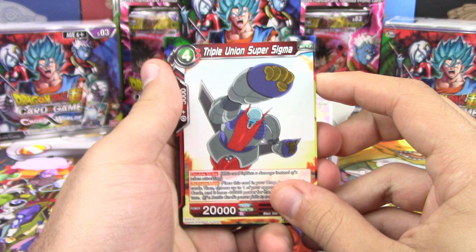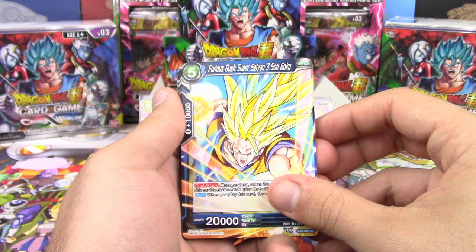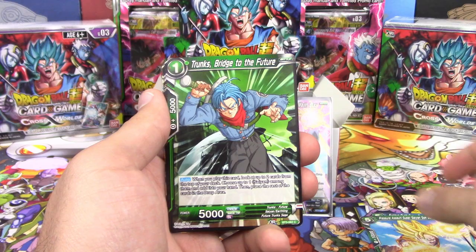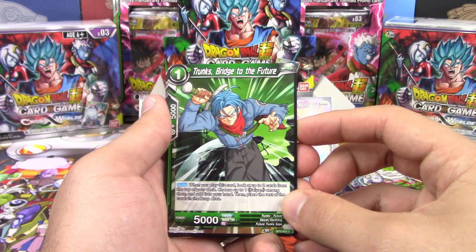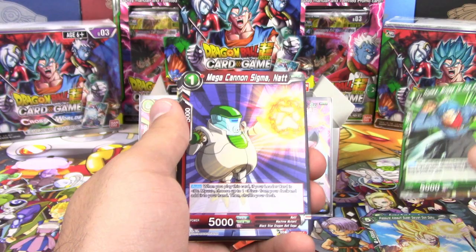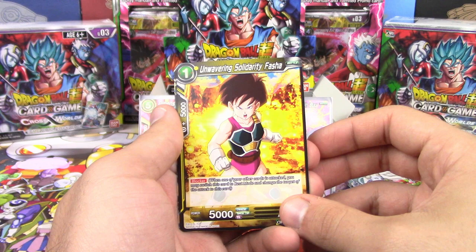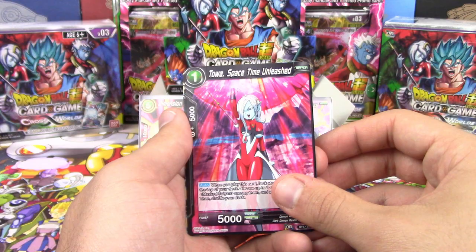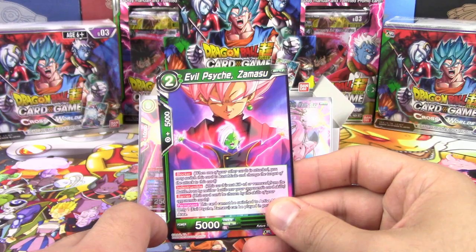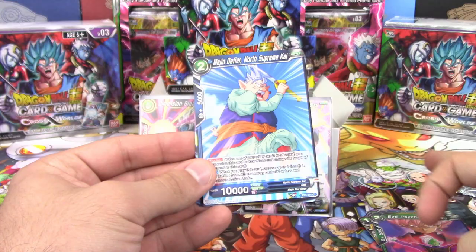Alright — I almost did the Pokemon thing again. We've had so much Pokemon on the mind. It's been a while since we've really opened up a decent amount of Super stuff. Triple Union Super Sigma. Furious Rush Super Saiyan 3 Son Goku. Pressure Assault Super Saiyan Son Goku. Trunks Bridge to the Future — oh my goodness, we can search Saiyans with this guy now. It's only the top two, but that's such a wide scope. Almost your entire deck could be filled with Saiyans. Mega Cannon Sigma Nat. Kakarot the Child Who Got Away. Unyielding Defender East Supreme Kai. Unwavering Celerity Fasha.